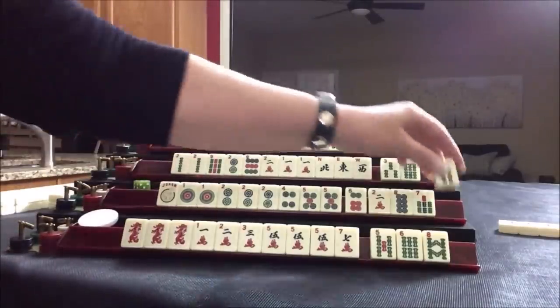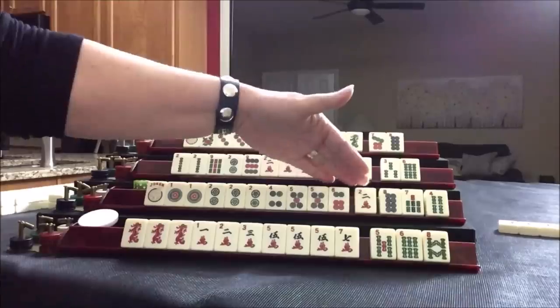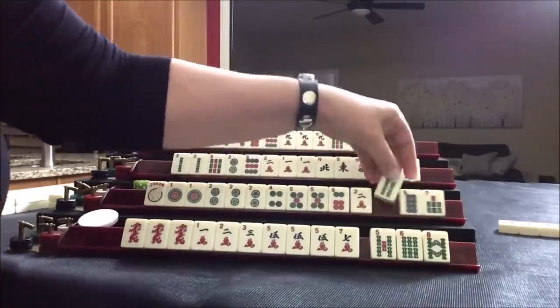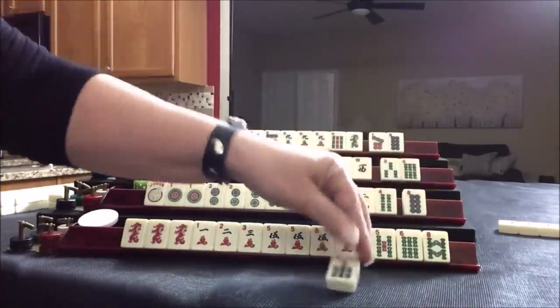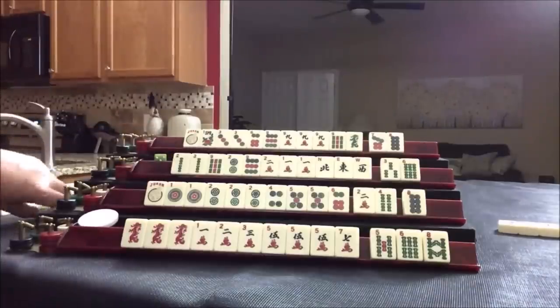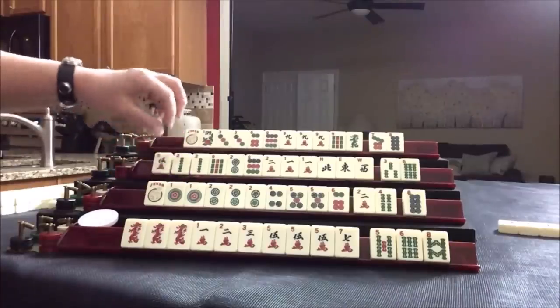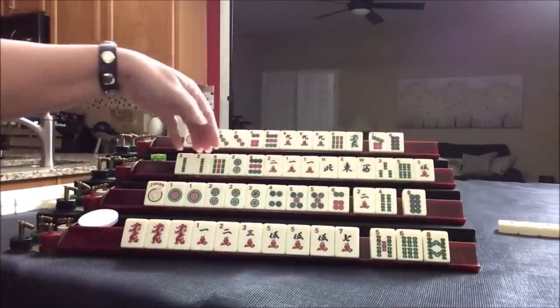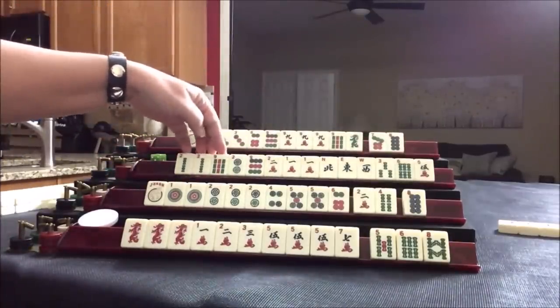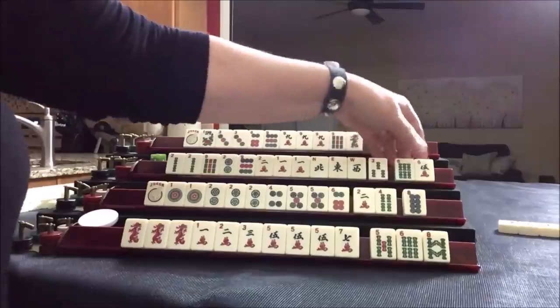Four bam. Let's discard — we have one, two. The two is consecutive, so is the four. Let's just keep those and get rid of these big numbers. Five crack — we have year tiles, two, one, two. We could maybe move to consecutive. Let's get rid of the six bam.